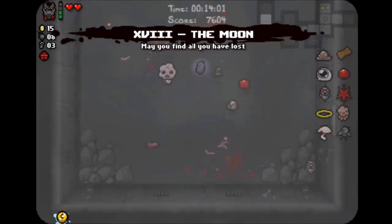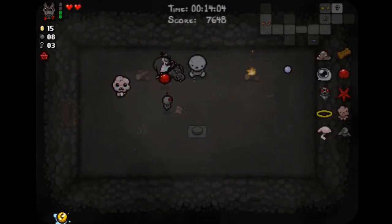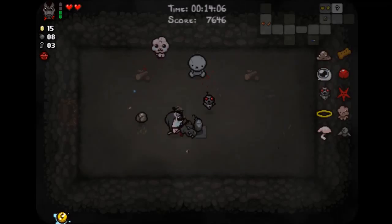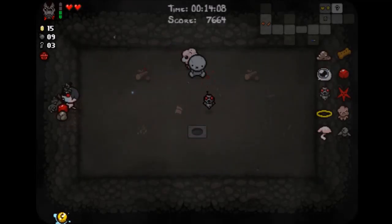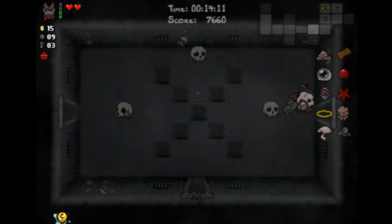I'm not sure if I pick up this — which is the Moon — but where am I? Right beside the item room. Push the button, gives me a bomb. So I use it — no, I don't. And that was a good voice crack there.